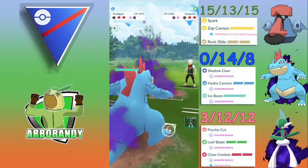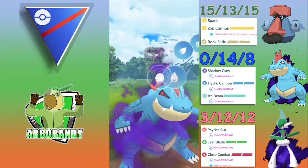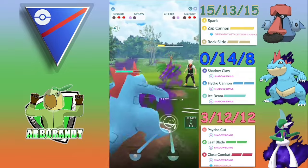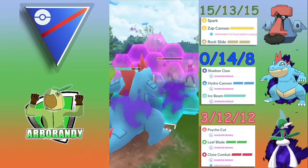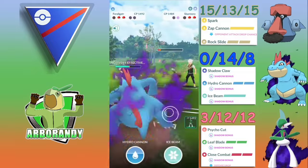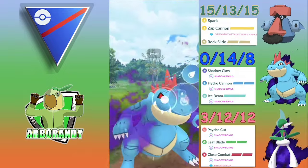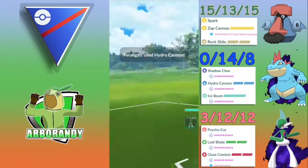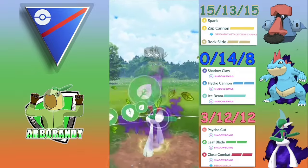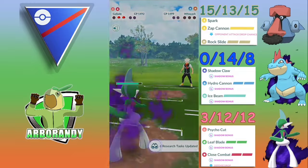What can Feraligatr do to whatever's in the back? I predict a Water-type and it's Skarmory. Usually Feraligatr loses this, but with shield or energy advantage it's more positive. Steel Wings are resisted against Feraligatr's Water type, and we'll severely outpace them with Shadow Claws to Hydro Cannon. Feraligatr farms down and there's just a Mud Boy in the back — shields are down but we're massively ahead on energy. Gallade closes with a four-times-effective Leaf Blade onto the Mud Boy and we take that win.